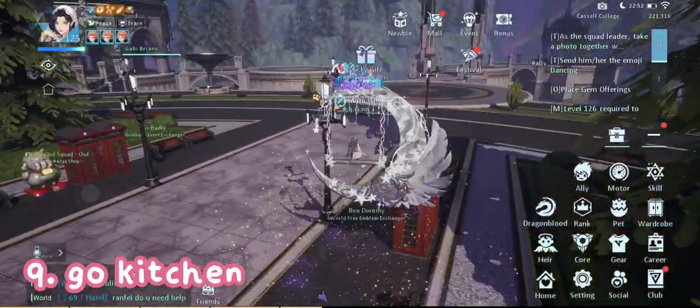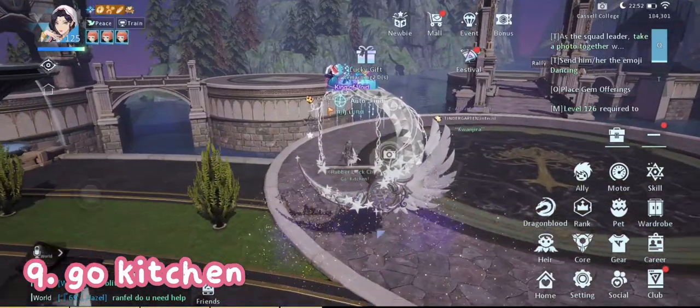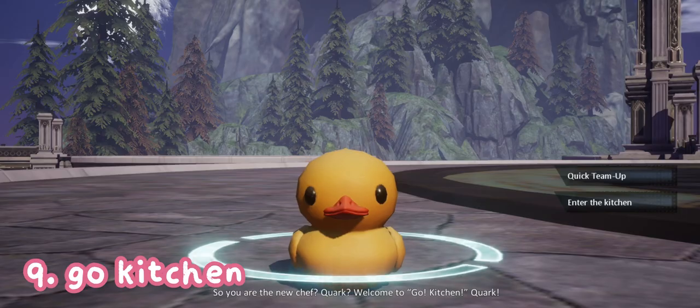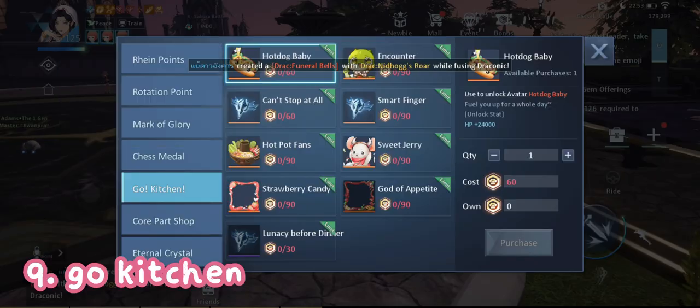Next is Go Kitchen, which is an event open any day at any time, so you can do this whenever you like. From there you can claim these four avatars.